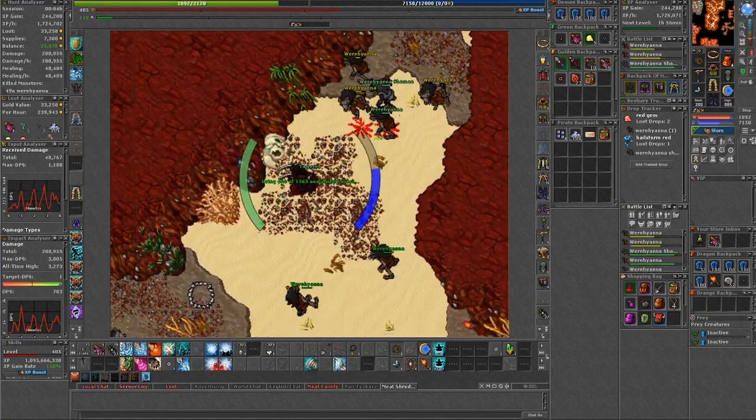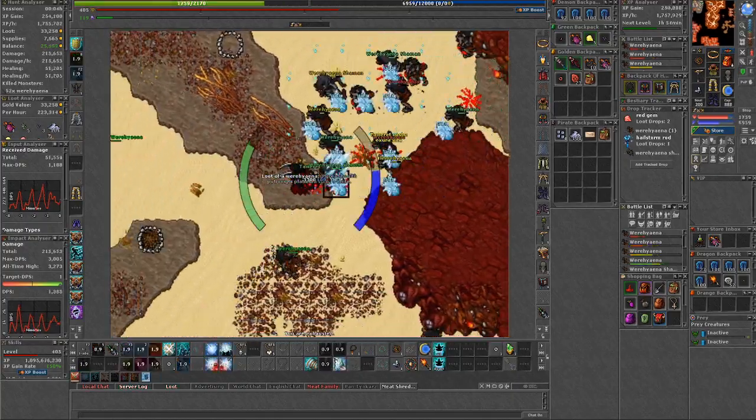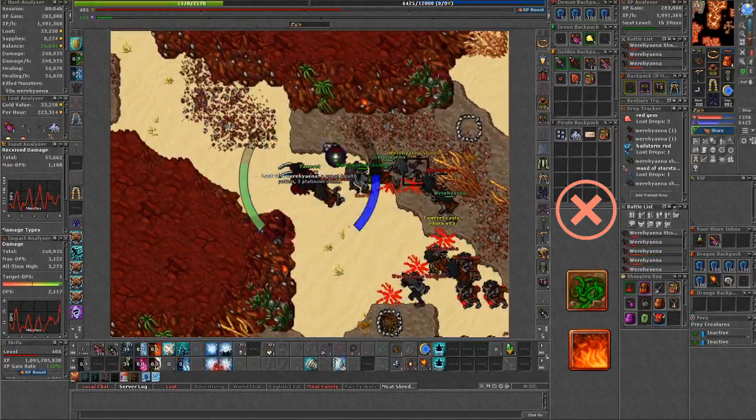On the other hand, sorcerers have greater survivability with the death protection equipment. On the flip side, the monsters are strong against druid's earth wave and sorcerer's fire wave — I wouldn't really advise using those waves here.